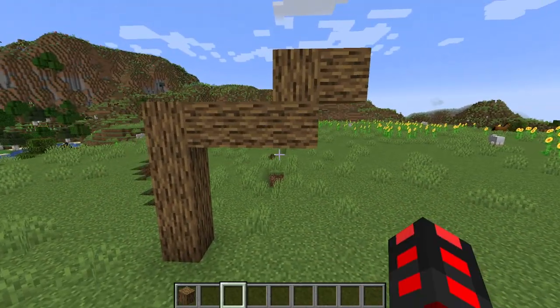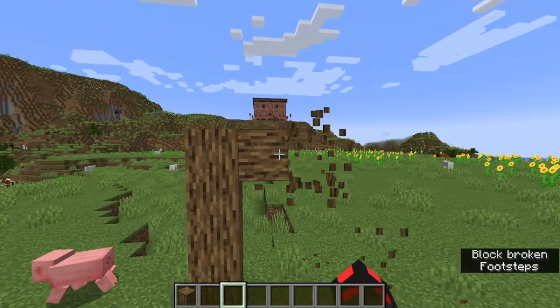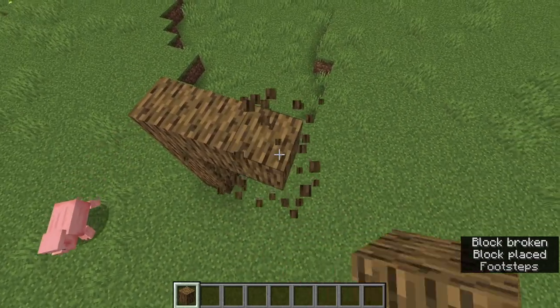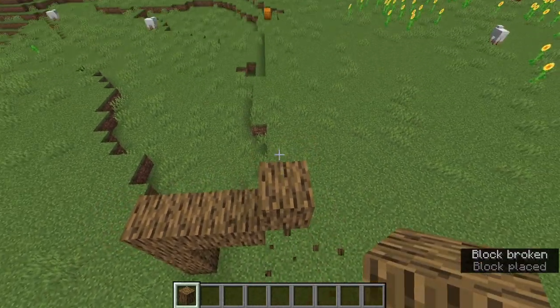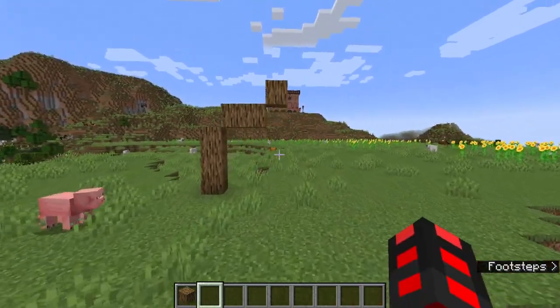You can see where the logs line up — that's not how you want to build, because you can see exactly how you did it. Instead, you want it to be all uniform. Something like this keeps it a lot prettier while preventing those tell-tale seams, making it look more natural.